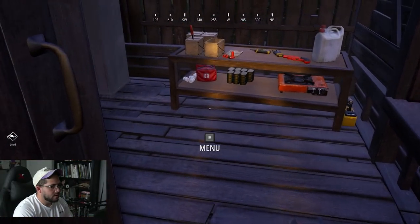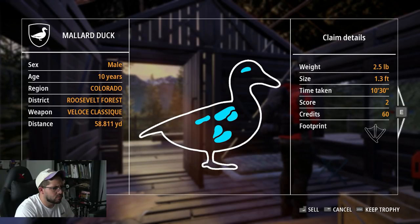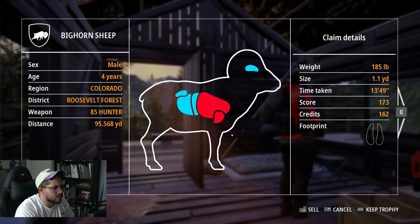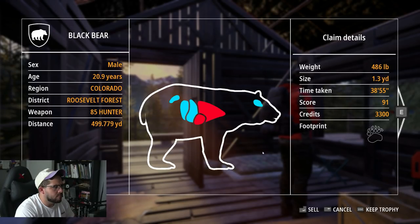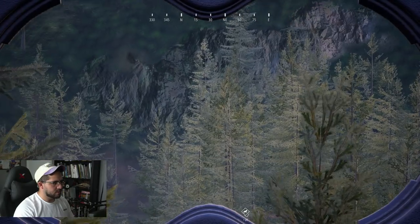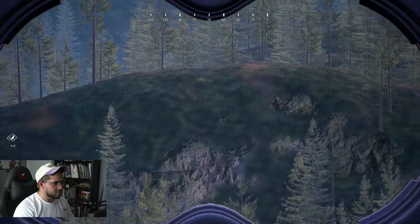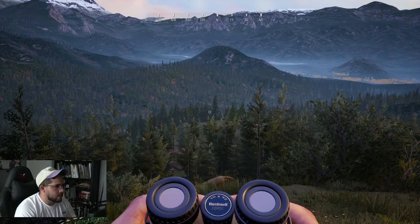We've made it back to the main cabin. Let's claim some of these animals — the mallard duck was a mature. Ross's goose was a mature. White-tailed deer — black bear was a mature, we're keeping him. The mule deer was a mature as well. We actually got quite a few good animals. Before we end the day I'm just gonna come down here and make sure those big boys — that big grizzly and that big moose — aren't just walking around. No luck — let's go back to the lodge and head out for another day in Roosevelt Forest.